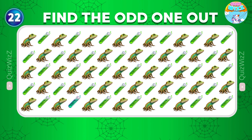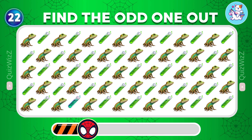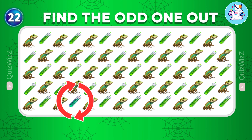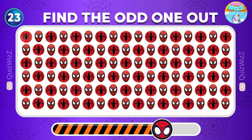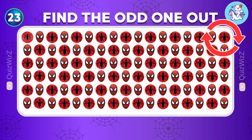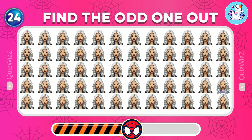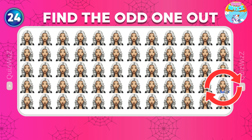Find the odd one out. It's in the last row. Can you find the odd one out? It's in the first row! Find the odd emoji out. This one is different from the rest.